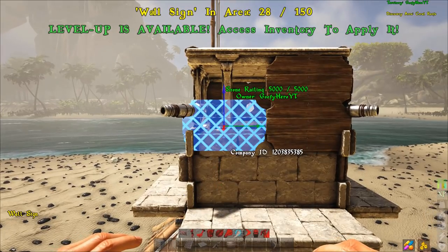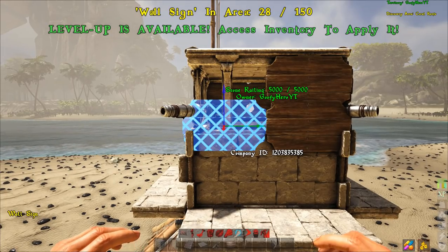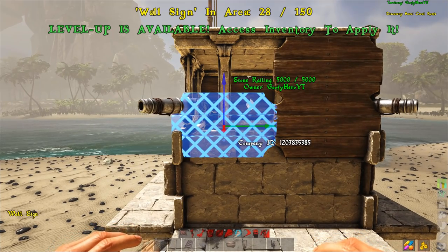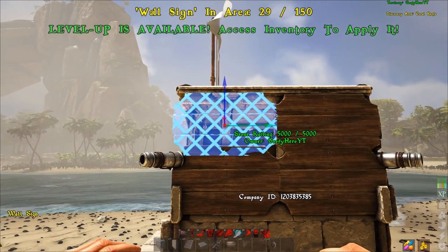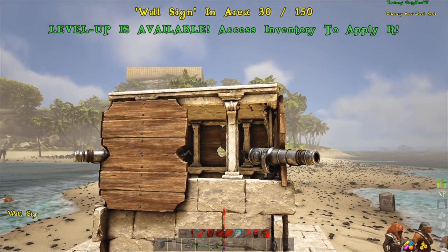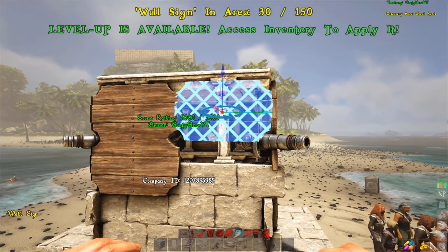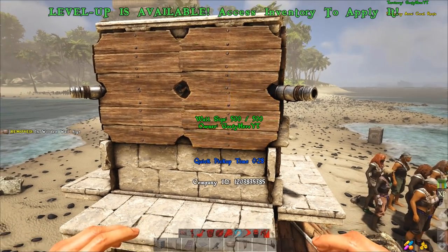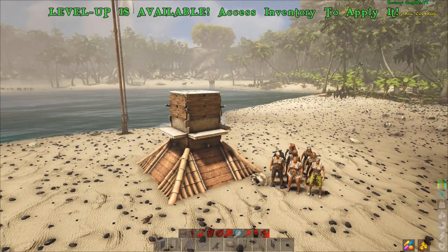There are four signs on each side, so that's about 32 signs total for the complete build. It's definitely sign-heavy, and at the top it says you're at a maximum of 150 signs. You can still build four, five, or six of these without hitting that cap, so you'll be fine — unless you're building a hundred of them right next to each other.